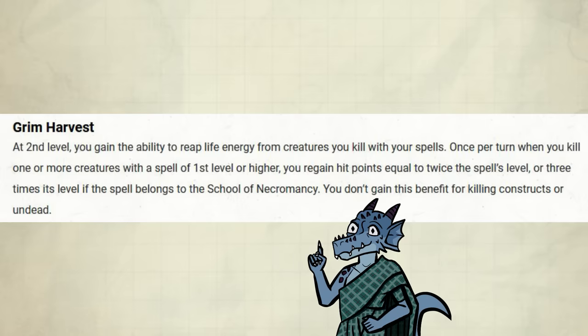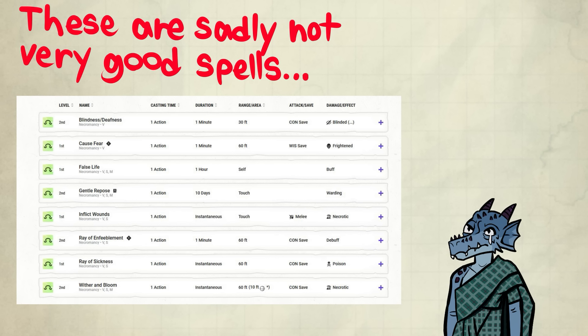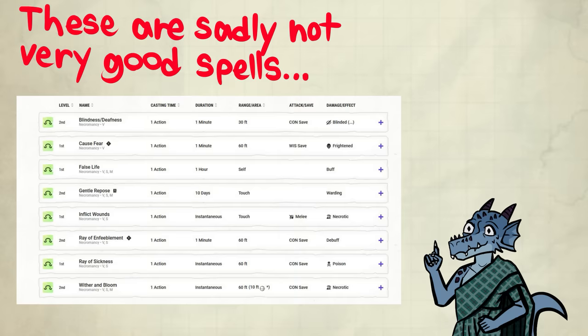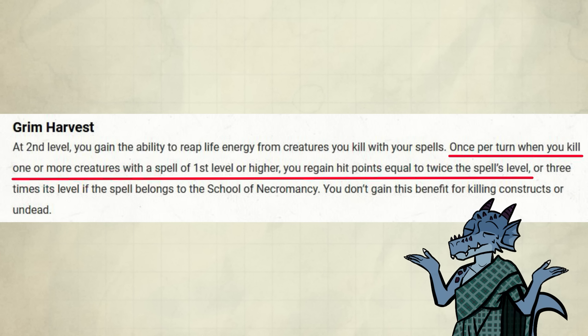At least the subclass wasn't released after Tasha's, because then it would probably only be proficiency times per long rest. Over a day, the hit points do add up, but it's not a lot. The first and second level Necromancy spells that do damage are really bad, and one of them tricks you into melee. If you're going to blast, just use shatter and binding ice and stuff like that. You still get to regen HP, but obviously not as much as Necromancy.